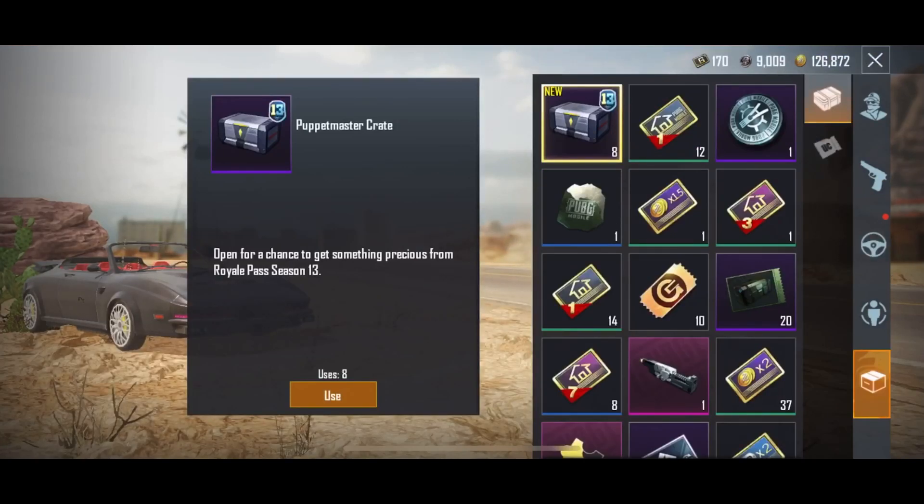Backstory on how and why I got this: basically I was at like 20 crates and I had already opened it, so I was just hoping I might get lucky on top of that. I just did the Los Leones thing and I was like, I'm just gonna wait for the AKM to drop and then maybe buy a little bit of something I might want.